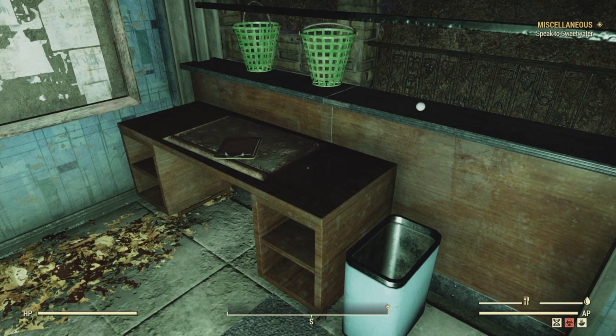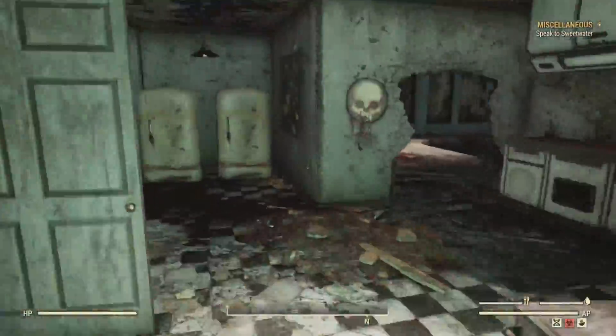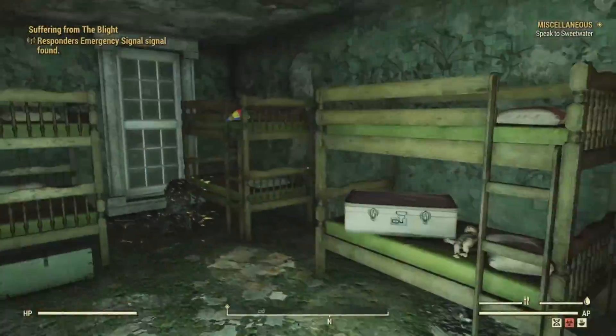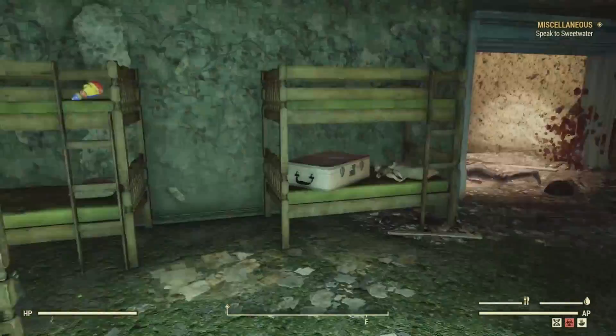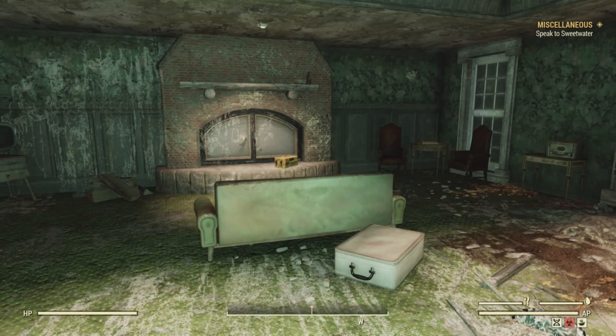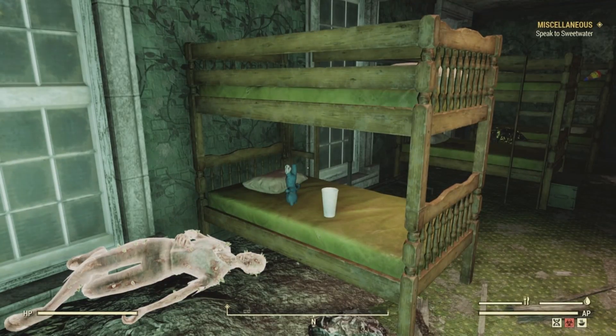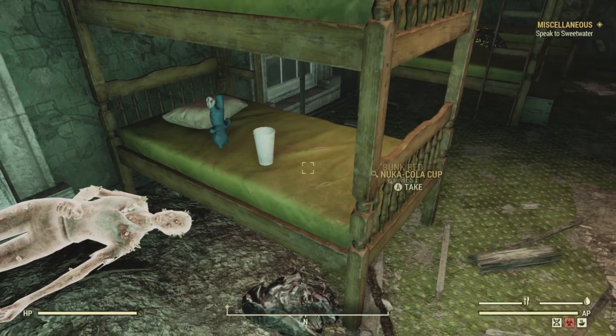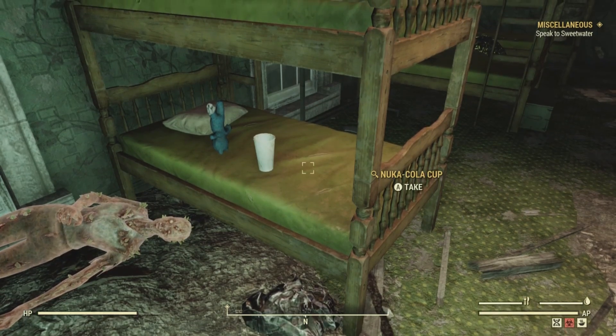Our last potential magazine location at Bolton Greens is in the upstairs bedroom, on the lower bunk bed closest to the sofa, cabinet, and fireplace along the west wall. Where this bear is doing a handstand, if you get lucky there will be a magazine in this location. Unfortunately, we did not get lucky with the magazine, but we were able to get one bobblehead — so not too bad.